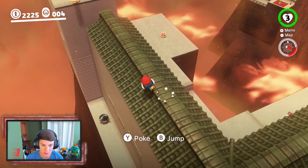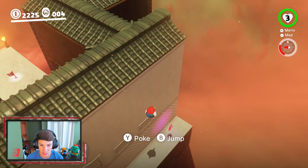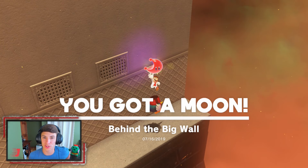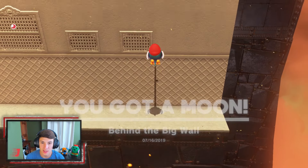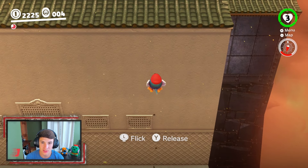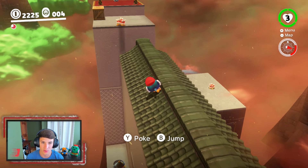Look at this groove — heading down there, and yeah, there is something down here. We got ourselves a nice bright red power moon — the first one of this kingdom! Now we can make our way all the way back up this wall again. Yeah baby, let's go! Look at this, now we're grooving.